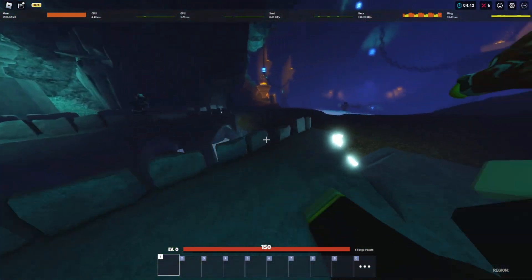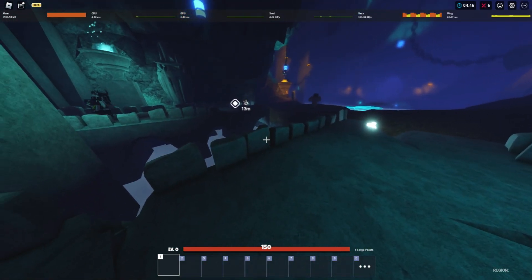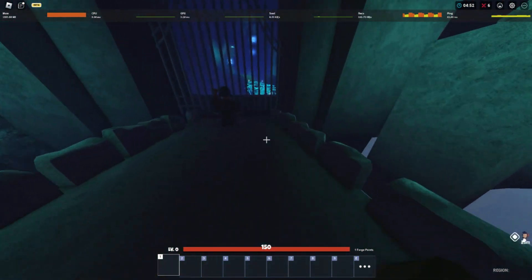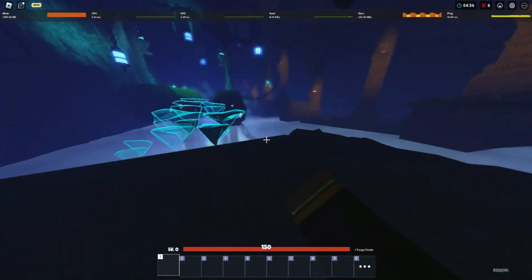For this next part, you need to have the same number of people as there are ghosts on each side of the bridge. The ghosts are at the front of the bridge and they indicate how many of you have to go on each side. For new players, your teammates will normally ping to let you know which side you need to be on. If you did it correctly, you'll be able to open and pass through the gate.